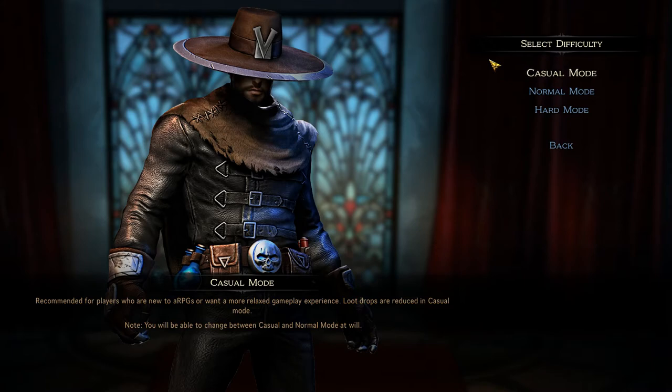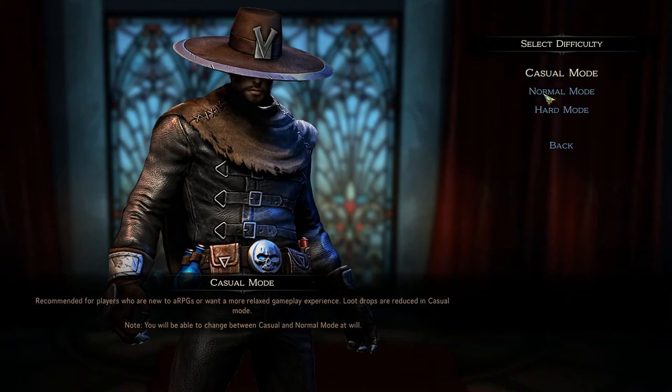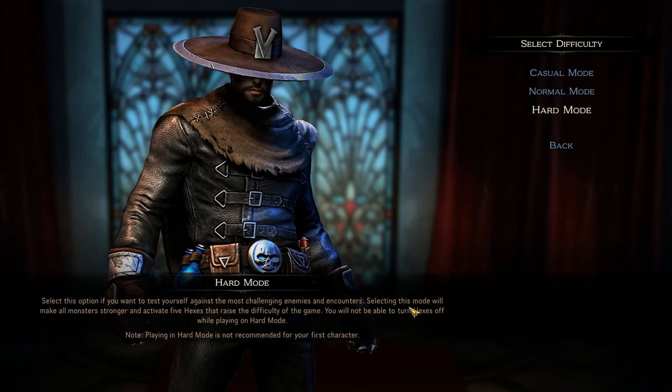I personally prefer the vigilante's. After selecting your outfit you can choose your difficulty — it pretty much is what it reads in the description. But I need to tell you a bit about hexes. A hex is a feature that lets you put a buff on monsters or a debuff on yourself. The more hexes you have active, the more experience points you gain and the more items you find, so in general you want as many hexes enabled as you can handle. In hard mode the monsters are a bit stronger and hexes are enabled by default and can't be turned off.